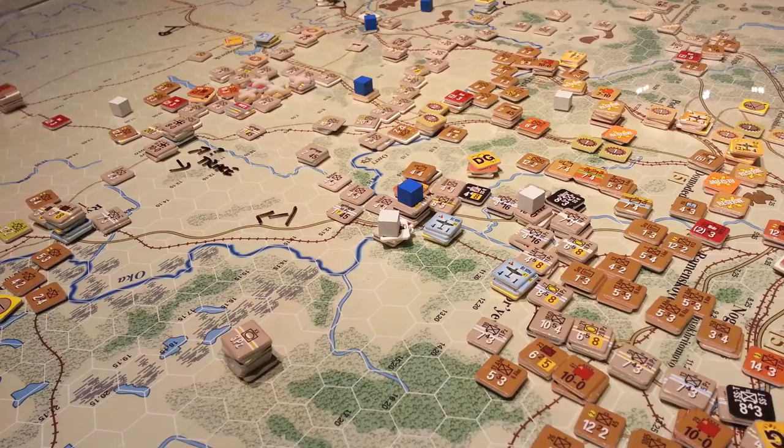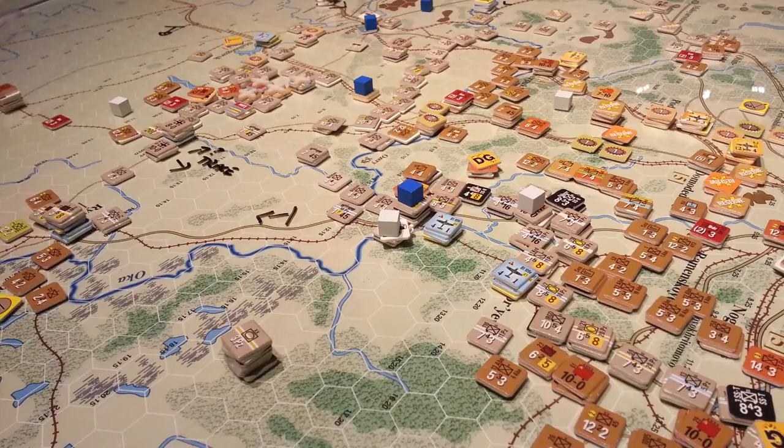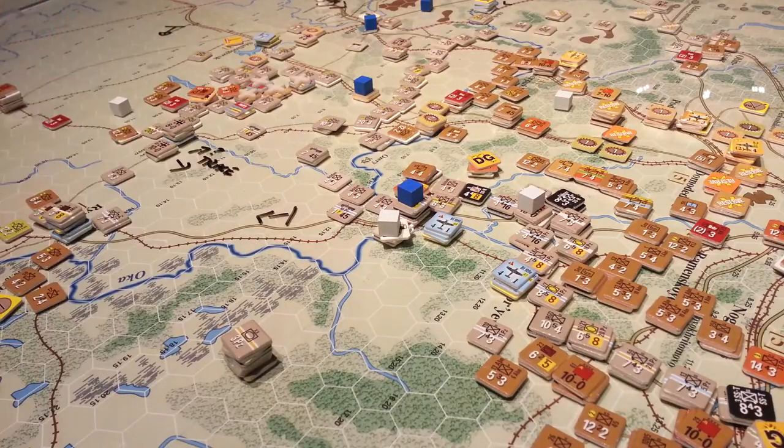Houston, we have a problem. I posted up what the Soviets did on the 26th of December turn — in this case the Blue GGB-2 scenario — and the net result was that they broke an extender and caused some problems around here.